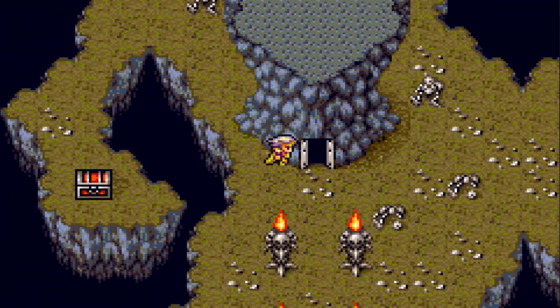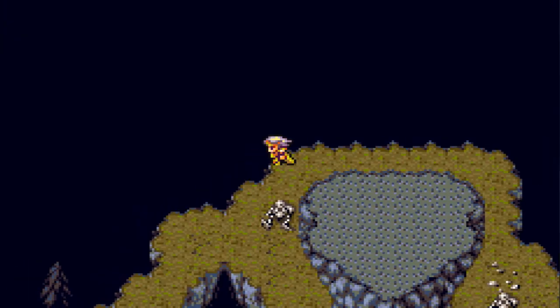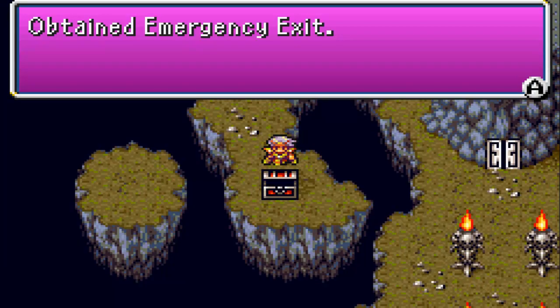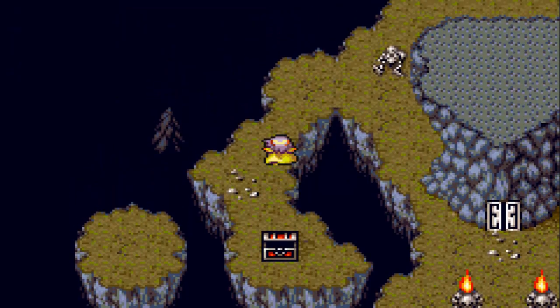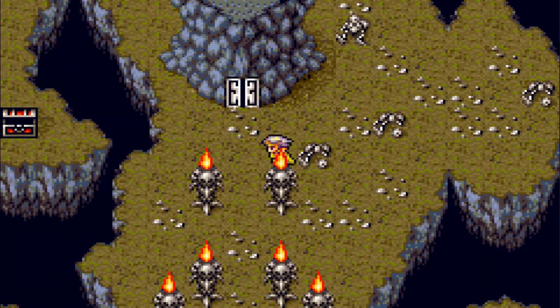Oh, this is the crystal room. I'm gonna come back later — I'm gonna get this chest first. No, don't go in there. Get out. Alright, chests. I'm expecting Ether. And in this chest we have... Emergency exit. I'm guessing that's like an escape rope from the Pokemon games.